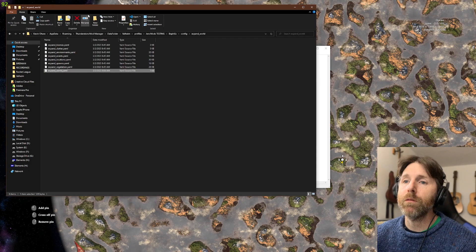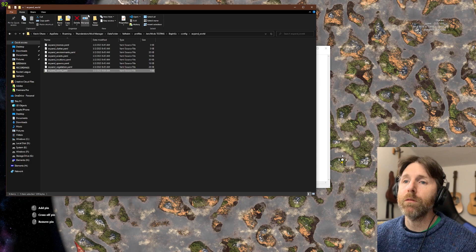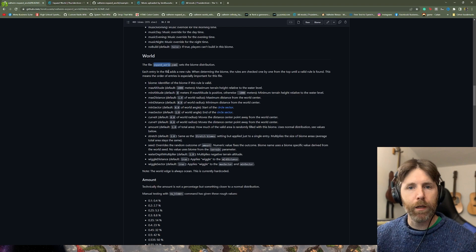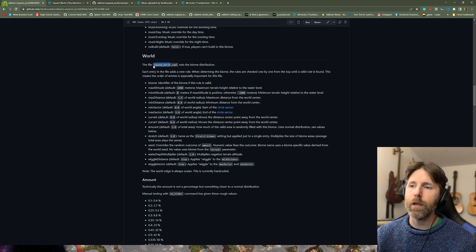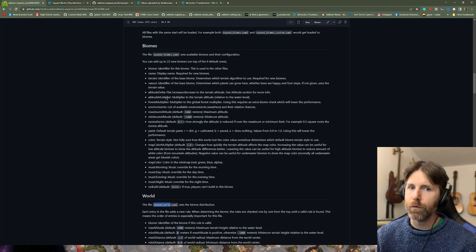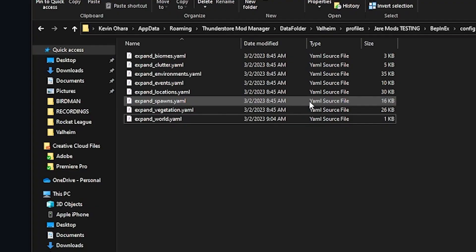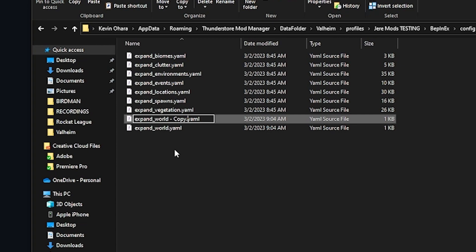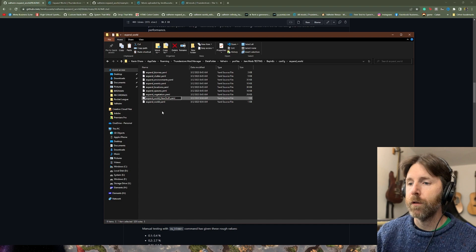Now we want to make a new biome. Within Expand World, any file you name expand_underscore_whatever you're trying to make — if you need another world file you say expand_world_whatever.yaml. As long as it's got the regular file structure names in front of it and you add an underscore with whatever you want, the game will load it as if it were in the same file.